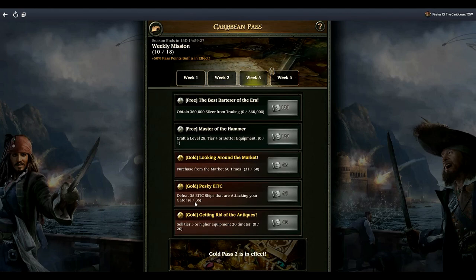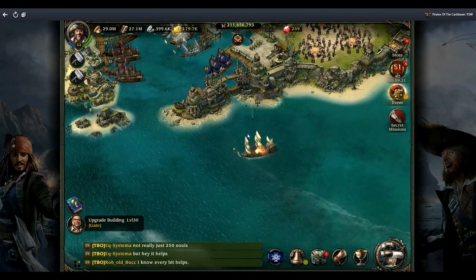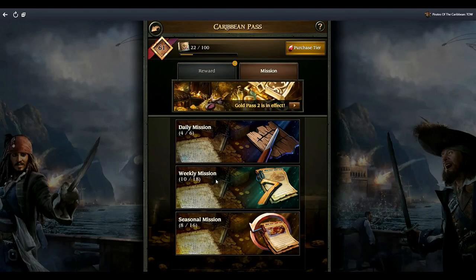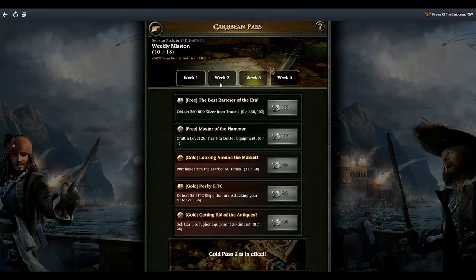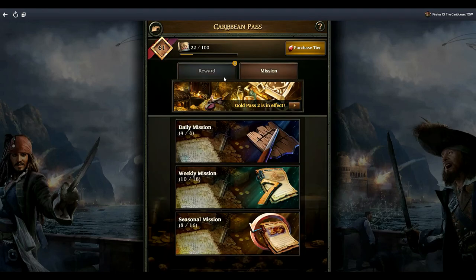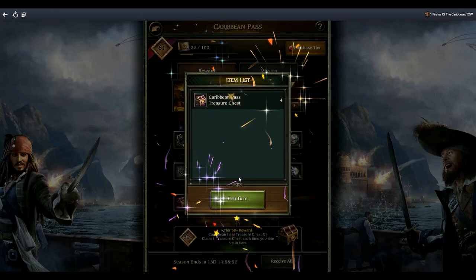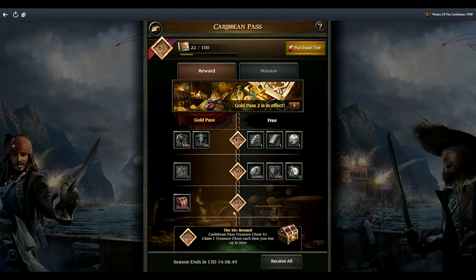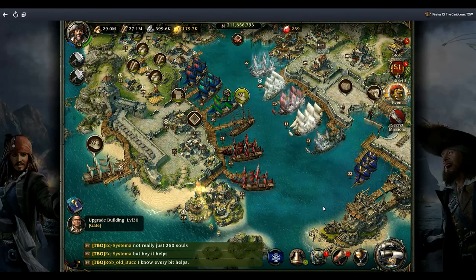Purchase from the market - done. Defeat 35 EITC ships at your gates - that's over here, he is toast, that's what that one is for. Sell tier three or higher equipment - you can combine this with crafting tier three equipment. That's 20 times and you have a week to do it. I might do it again if there are enough resources, but I'm not in dire need because I already have the highest tier equipment and I'm at 50+ over there with some rewards coming.